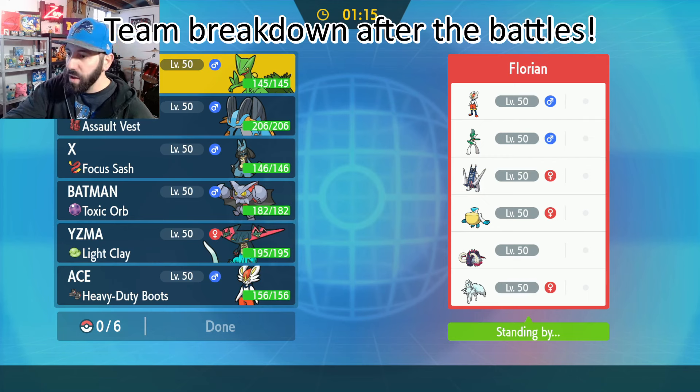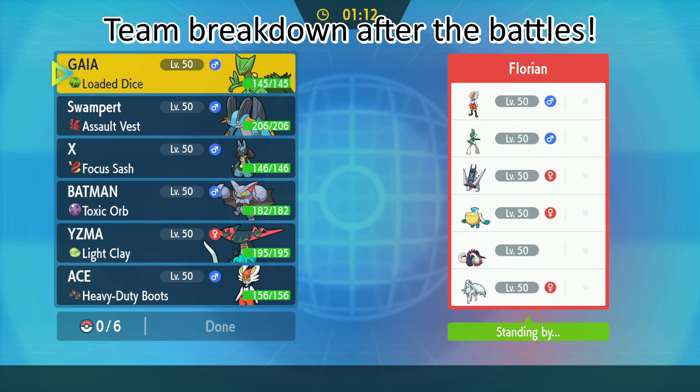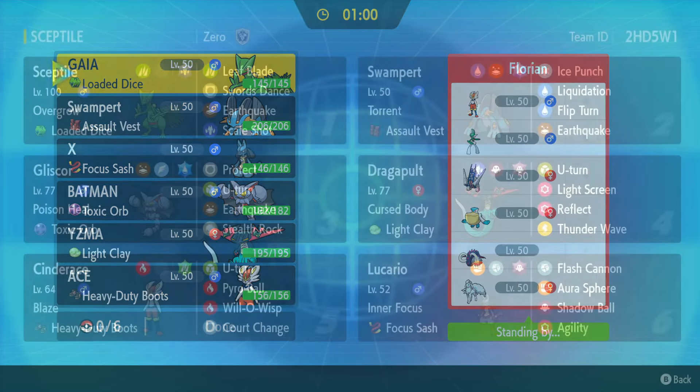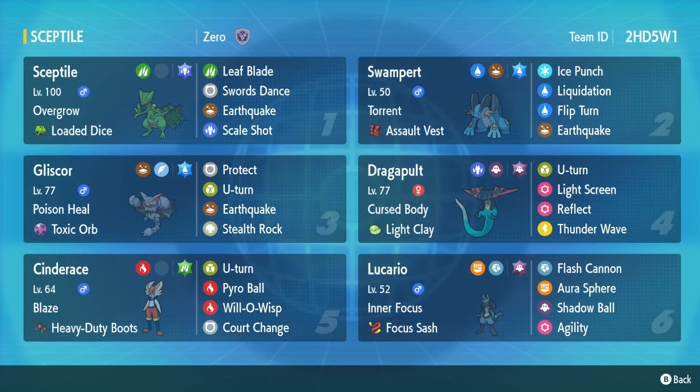Let me move myself so you can see the team. We're going up against Falorian here — they've got a pretty strong looking team, dual weather with some screens. This Sceptile is a set I've been dying to use since we found out he was coming back. With the old Mega Sceptile, but now it's kind of like a Nat Dex set. We got the STAB Scale Shot with Loaded Dice, getting four hits every time. Still got our STAB Leaf Blade. We're Adamant with Swords Dance because this Pokemon does not hit very hard — I think it's base 85 Attack, really not that strong.